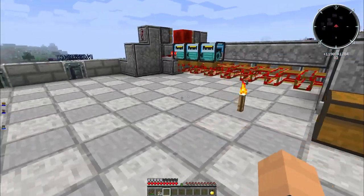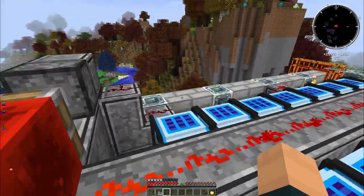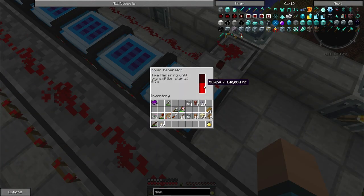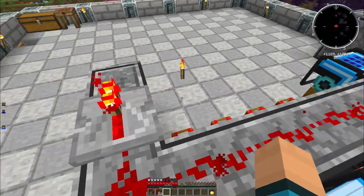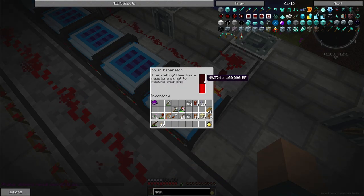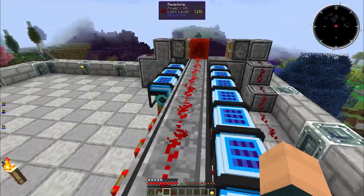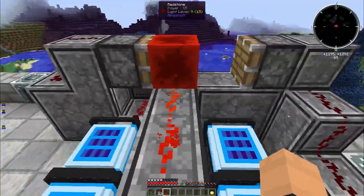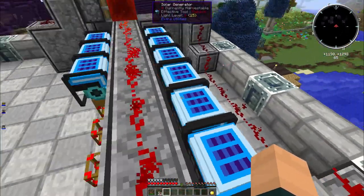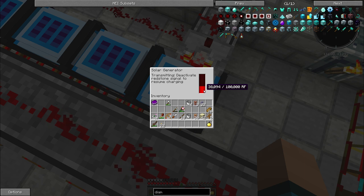I haven't quite reached the huge amount of generators I wanted because manufacturing your own diamonds takes quite a bit of time. But the system's just kicked in - it's an auto-drain system. These things fill up with power and instead of relying on a day-night cycle, it was just jamming full of power. So I figured out how to do it using pistons, comparators, and very minimal stuff.